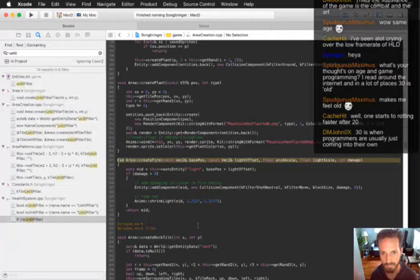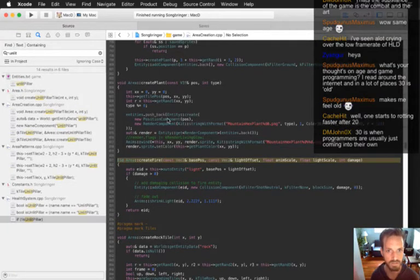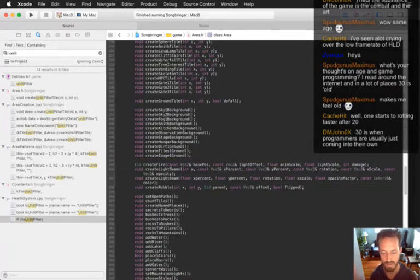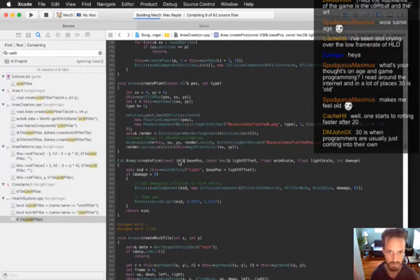Create fire - Vec2! Give me a break, Vec2! Come on, man - we need three components to every vector. Sheesh. Base pause, light offset - that's better. Get that compiling. Base pause plus light offset - there we go. Now it's not going to ignore that awesome Z number I just gave it.